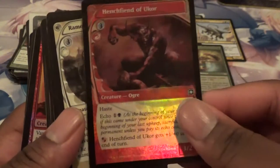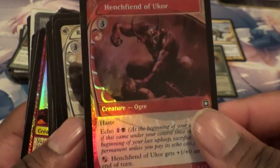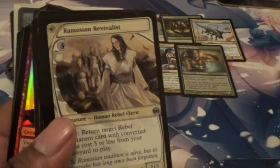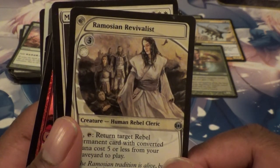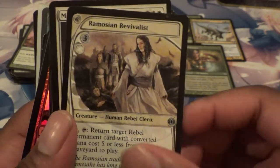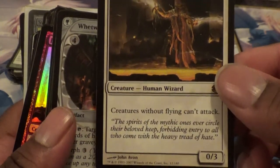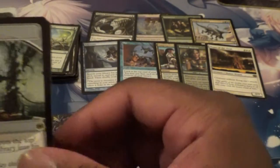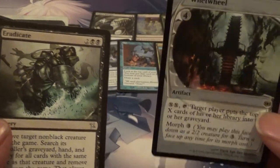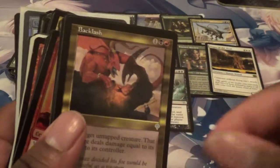Got a foil here — what is this called? Henchfiend of Ukor. And it has — this is a cool looking common. Then we have the guy that searches out Rebels — Ramosian Revivalist. That's cool. Oh, the rare we got — wow! Magus of the Moat: creatures without flying can't attack. And we got a Ral Zarek? What is — this is so hilarious. These rares are — this is an Eradicate there, dude. This is so hilarious. I don't look at the hair on this thing.